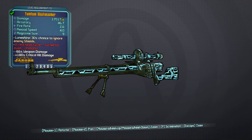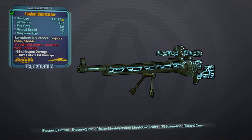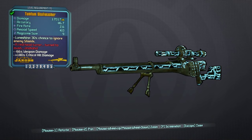Prefixes include the Skookum which is damage, the Tl'kope which is melee, the Seer which is accuracy, the Tum Tum which is critical hit, the Chikamin which is stability, the Hiu which is mag size, and the Klook which is fire rate.